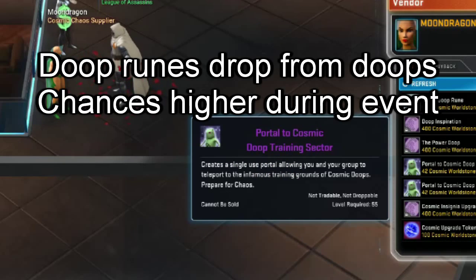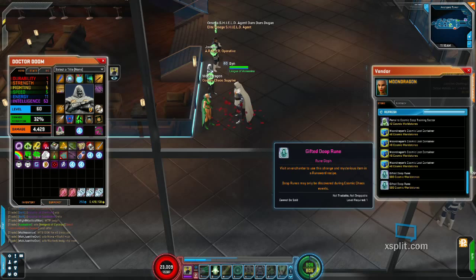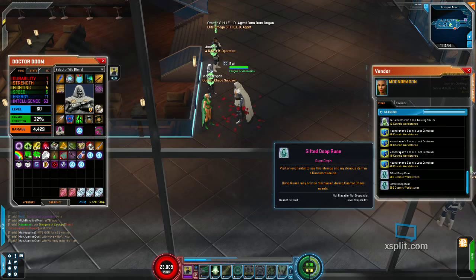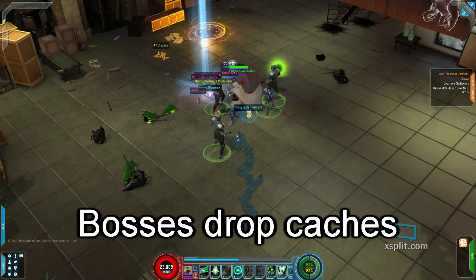During this time, a lot of people do dupe training sectors, where you just go in and kill a whole bunch of cosmic dupes. And here's some gifted dupe runes — they're untradeable, but at least you can enchant your own things with them.